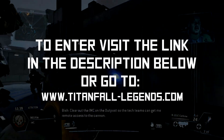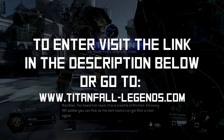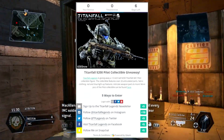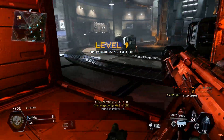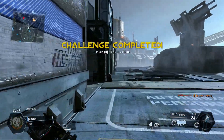To enter this giveaway, visit the link in the description below or visit our website at titanfall-legends.com. You just enter by following our social media pages, and the more things that you enter for, the greater chance you have of winning. The winner will be randomly picked next Friday at 9am Eastern, and I'll mention the name of the winner in the next video.